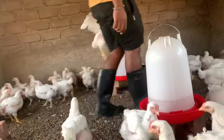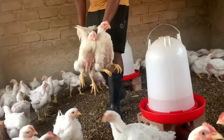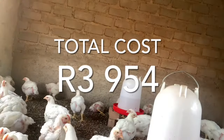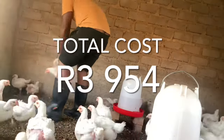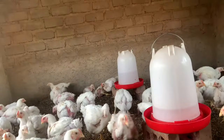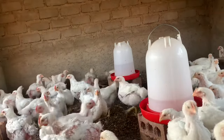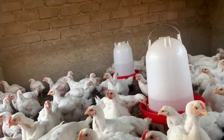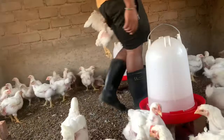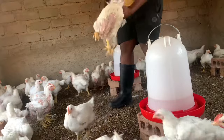Now that we're ready for the market, let's calculate the total cost of production for 100 chicks. Adding everything together, we came to a total cost of 3,950 rand. That's our total cost to raise 100 chicks from day one until day 42 — which is six weeks. Note that this cost doesn't include vaccination or antibiotics; it only includes feed, day-old chicks, bedding (sawdust), and the stress pack. That's how I farm, and other things were not included because I don't use them.